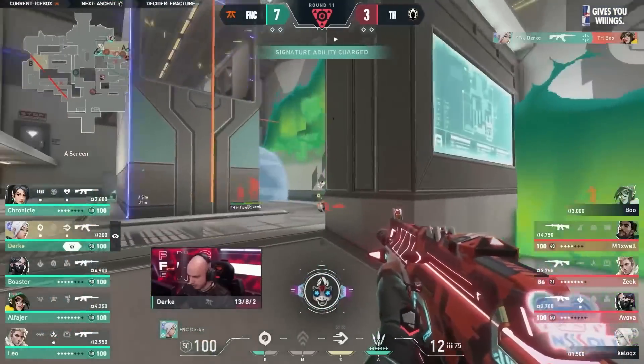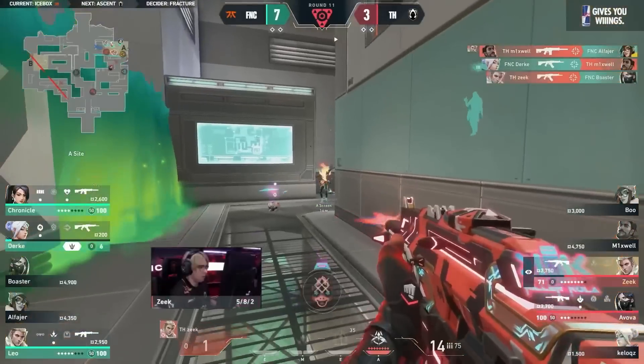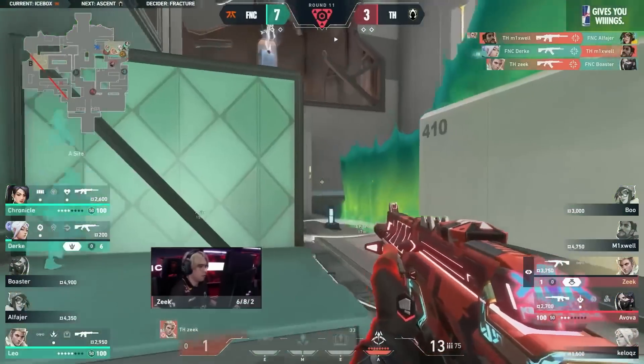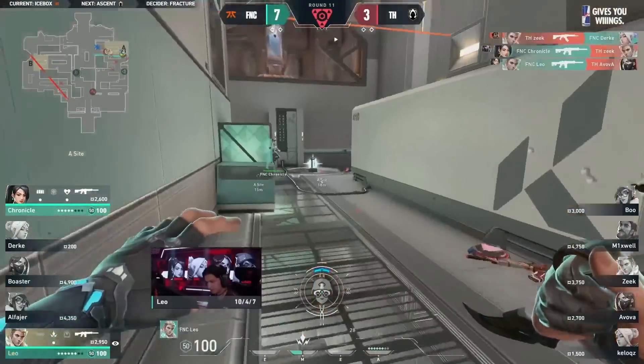Scandar coming in here as well — should get them all they need. But Durka — oh my god, the man cannot be stopped. Almost going to find — no! Finds the third through the smoke as well. Bosa gets dropped. So now Zeke and Evover to hold out all by themselves as Chronicle finds one more.